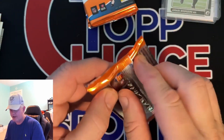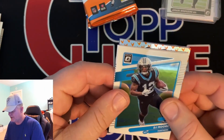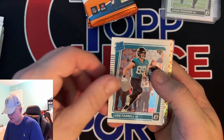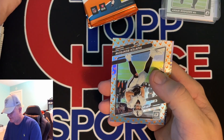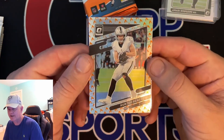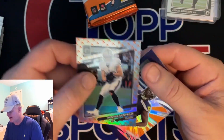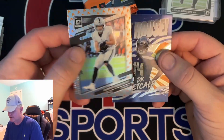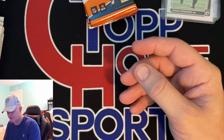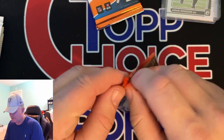So two patches and two rated rookie silvers. What is that? DJ Moore, Luke Farrell. Is that the fire? Hunter Winfro fire. And DK Metcalf. So we got a silver prism fire of Hunter Winfro. Very nice — can't complain about this blaster.